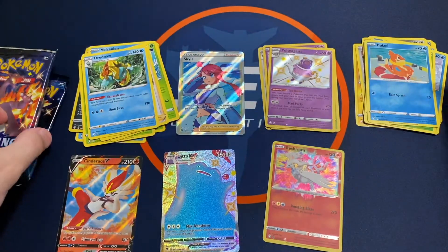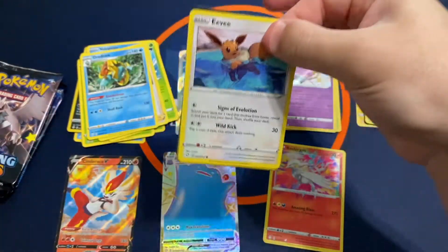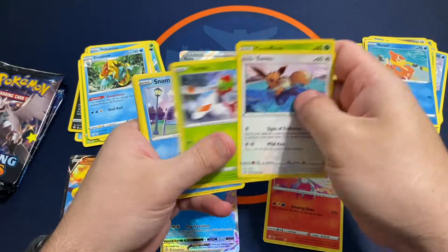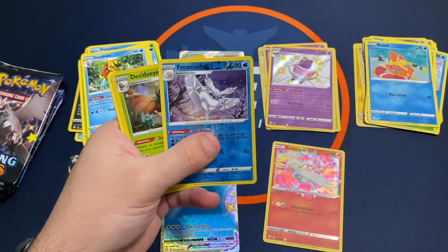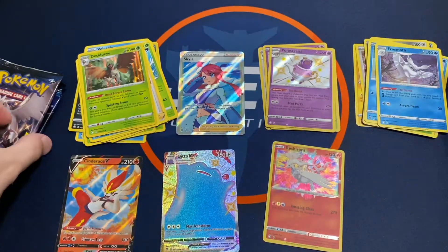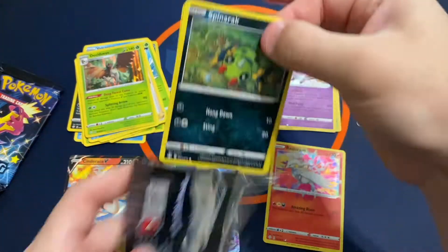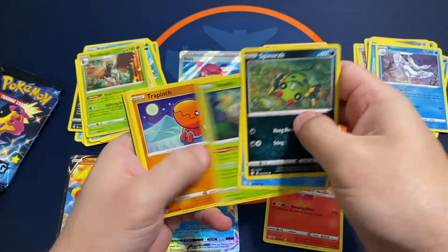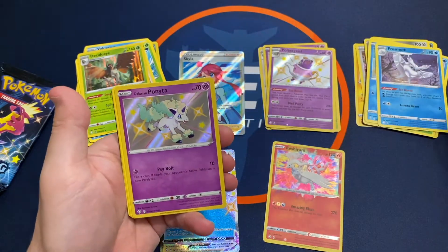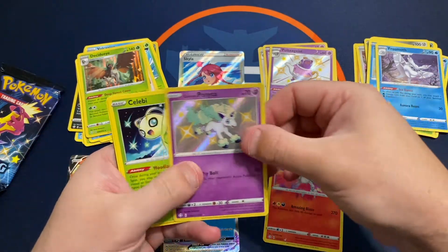Drednaw — I think we've got three packs to go. Frost Moth and a Hollow Decidueye. And a Galarian Ponyta — nice baby shiny to pull there.